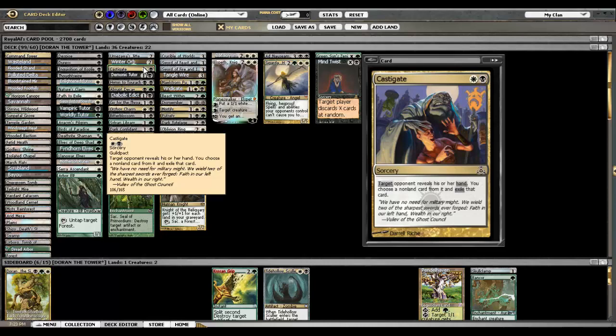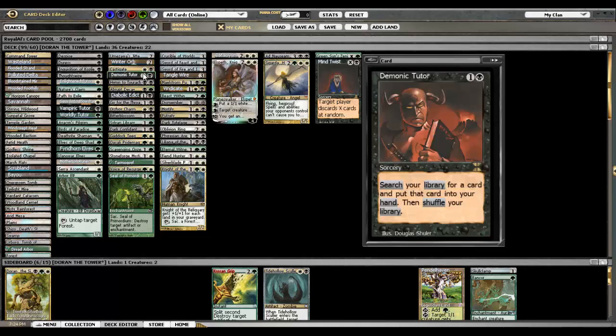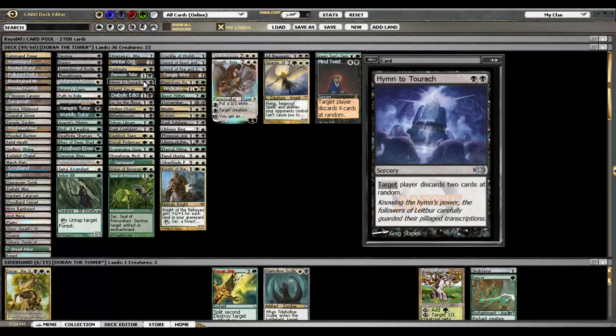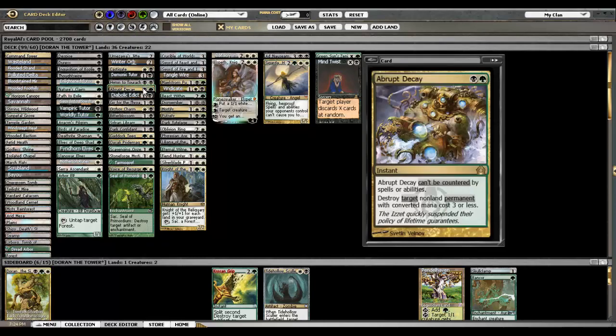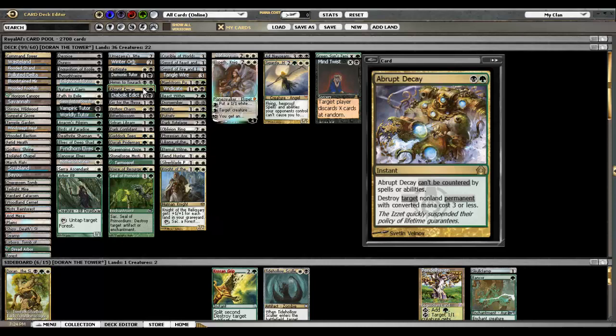Castigate — it's like Duress but white-black, and you exile it instead of discarding, which is better. I think the white-black mana cost is easier to get than double black, and I've always liked casting this card, I've never felt bad casting it on turn two. Demonic Tutor gets anything — the problem is knowing what you want to get, because you can cast almost anything in your deck either the next turn or the turn you play it, since the curve is so low. Hymn to Tourach — a card I'm not particularly fond of, but it's in there, it's really good, and your opponents will get mad at you if you play it. Like I said in another video, this deck might not make you a lot of friends, but it is definitely playable. Abrupt Decay does what it needs to do — destroys anything three mana or less and it can't be countered. Sometimes you can bait out a counterspell from an opponent who hasn't read the card; it doesn't happen that often, but it has happened.